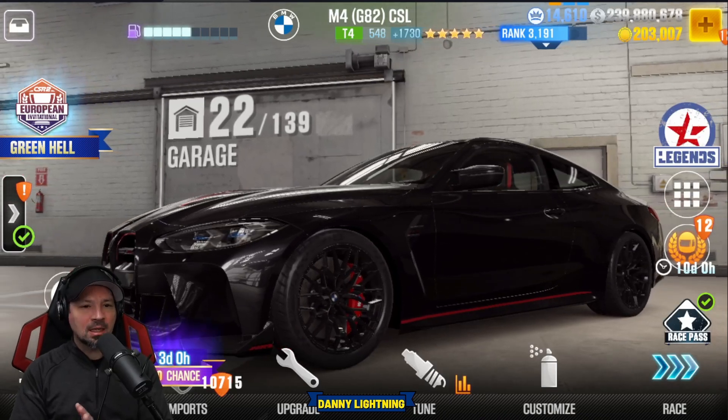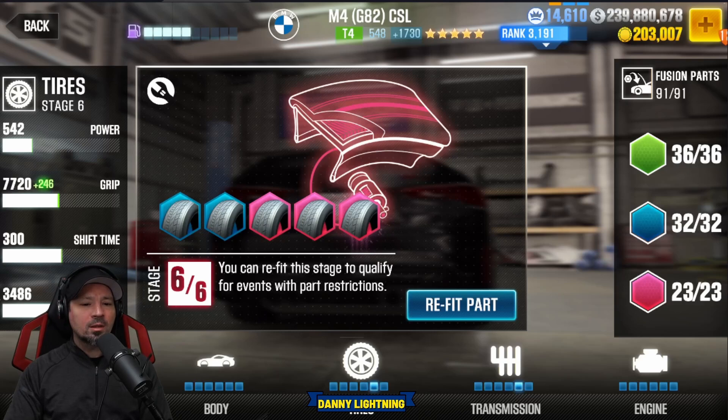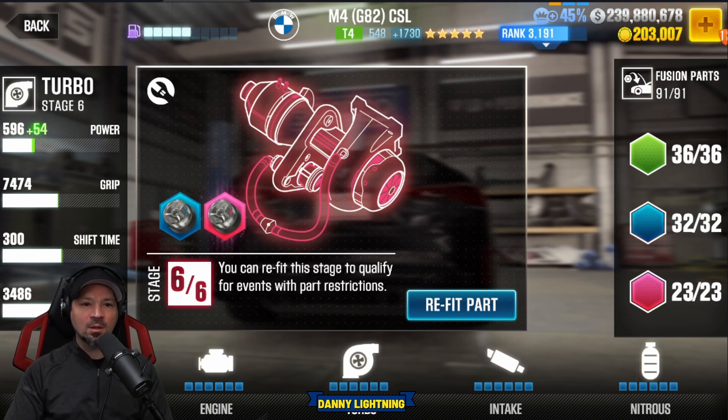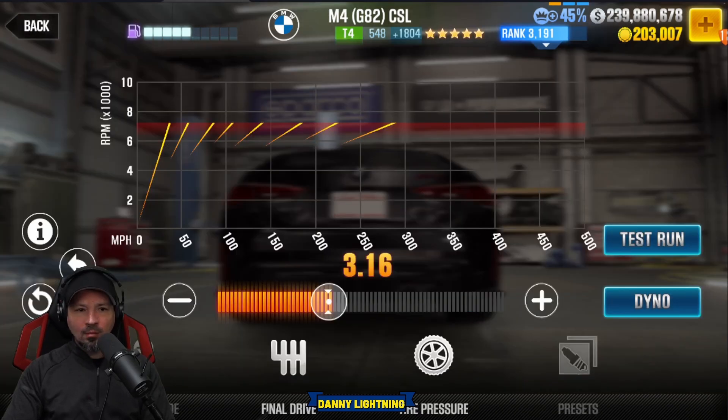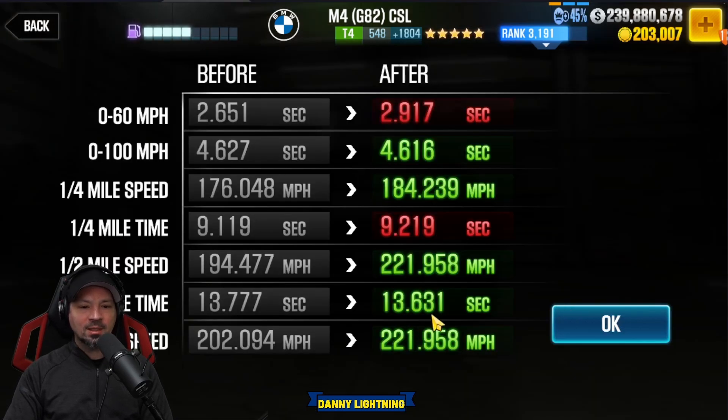Now we're going to do a live racing setup. I found a great low performance point, high EVO tune. We currently have the tires on stage 5, the transmission on stage 5, and all other parts are set back to stock. So you only have to upgrade two parts to make this a really good tier 4 live racer — 1.730 EVO and 5.48 on the performance points. With this type of tune, you do not want to beat the dyno time, because if you do, the game will move you into faster and faster lobbies. Final drive goes to 3.16, tire pressure 42, and we got a 13.631 on the dyno time.